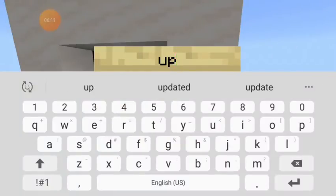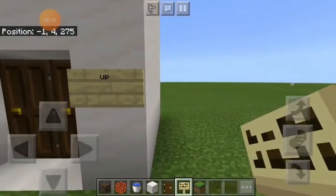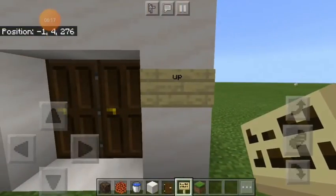I want to put a sign somewhere that says 'up.' My keyboard didn't come up at first - okay, yeah, that's good.